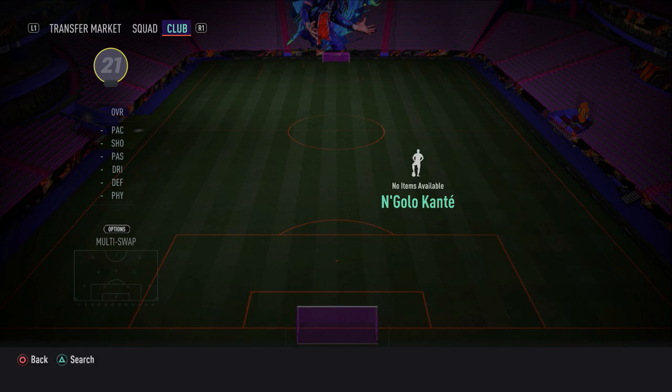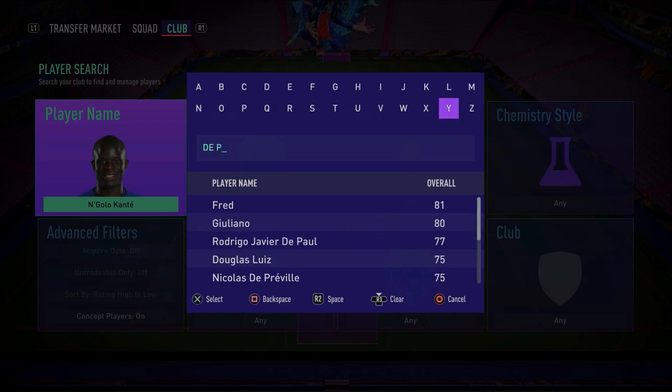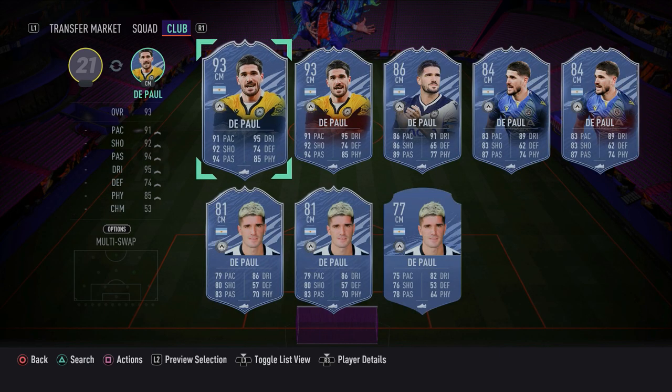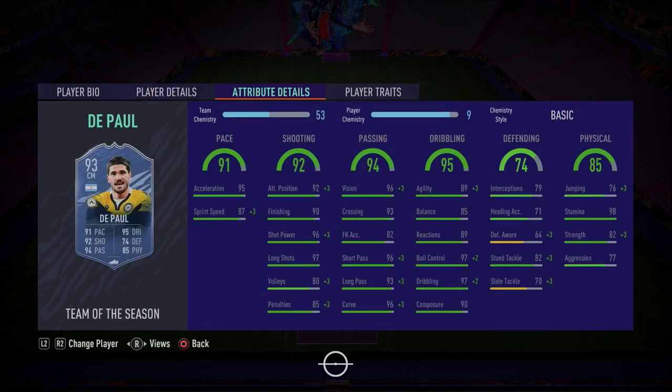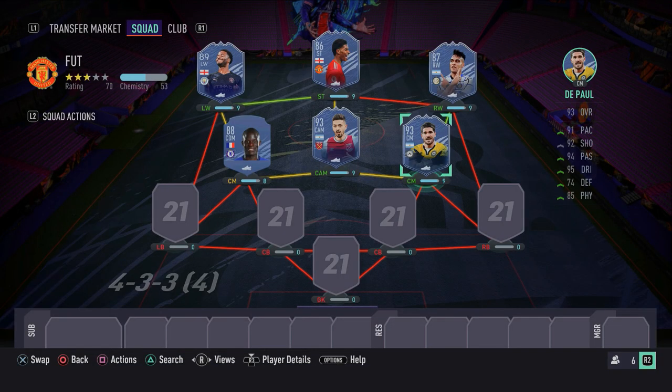In the right central midfield spot, we have a Team of the Season card — De Paul from Serie A. A really good box-to-box midfielder, but more on the attacking end of things. He's a four-star/four-star, pacey, fantastic on the ball with a really good shot. Good passing, good physical, good defending. He's got 96 shot power, 97 long shots, 90 finishing, 92 attacking positioning, fantastic dribbling, and four-star skill moves. Though he only has three-star weak foot, still an amazing card.